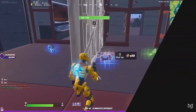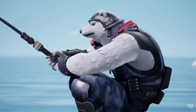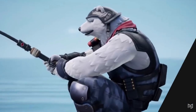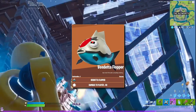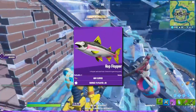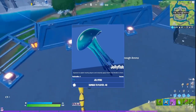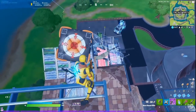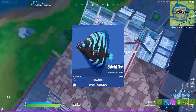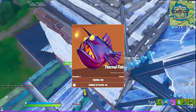One of the biggest changes this season are a bunch of new floppers. There's the Vendetta Flopper, which marks a nearby enemy. The Spicy Fish, which gives you a speed boost. The Hop Flopper, which gives you low-gravity jumps. The Jelly Flish, which is basically a flopper chug splash. The Shield Fish, which gives you more shields than usual. And finally, the Thermal Fish, which will give you thermal vision.